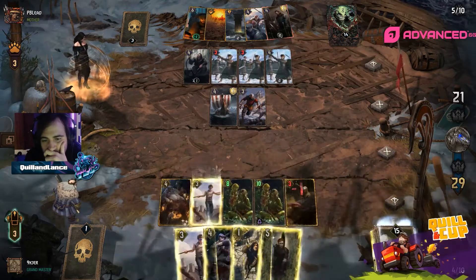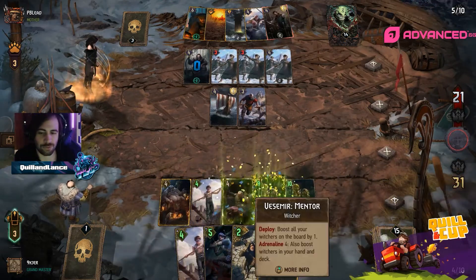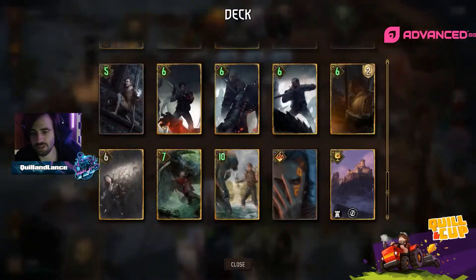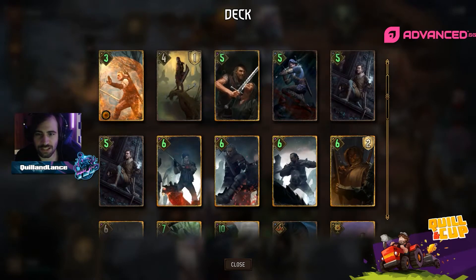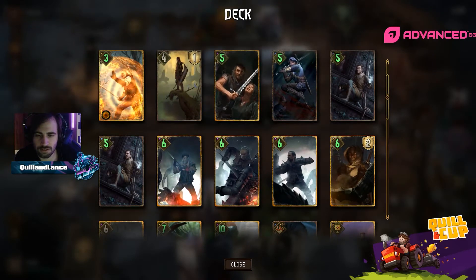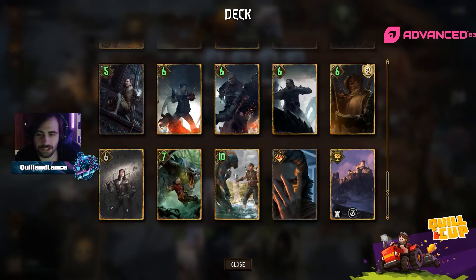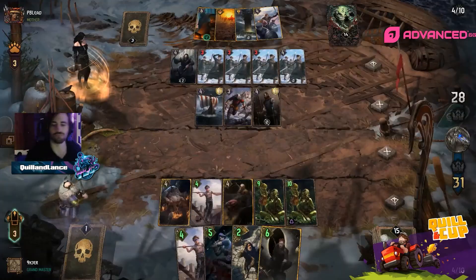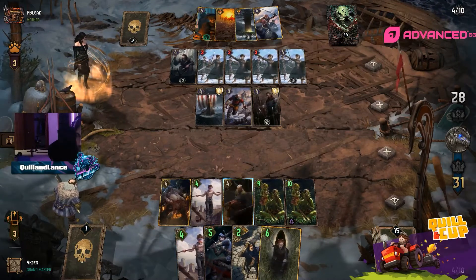Nine Cager looking at the full carryover, having both Vesemir and All God in the round one hand as well as enough engines to really solidify the round. We see all the All God buffs going on on the Witchers. Possibly wants to do a push in round two just to bleed everything out.